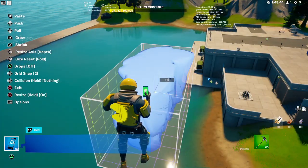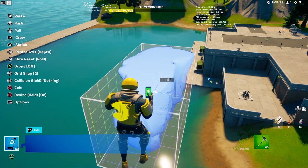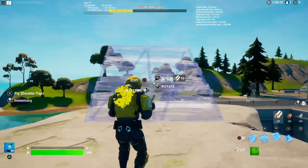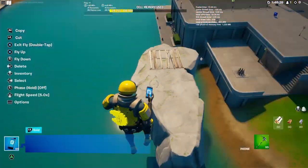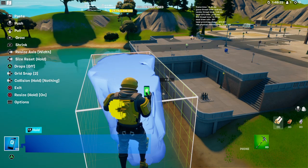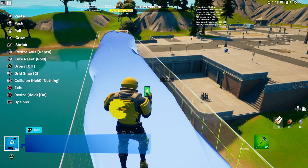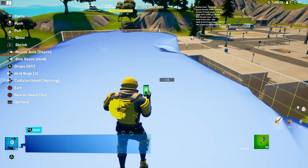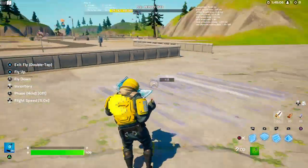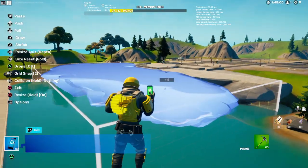For a plain terrain, you'll take this piece, put it on grid snap two, and just increase the height by one. Place it down here and make sure it's on build mode. Then you want to take the width — you can see it on the left of my screen — and increase that to max. Then take the depth and resize it, and place it on the grid.